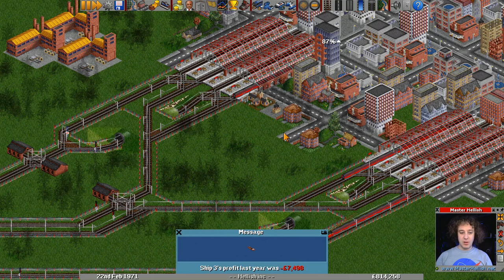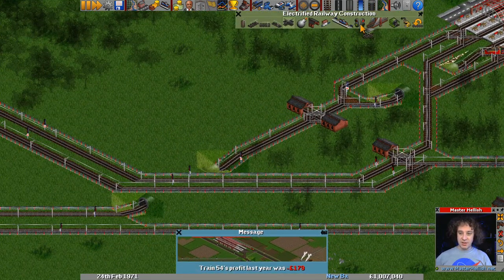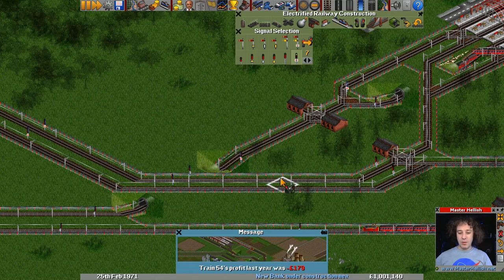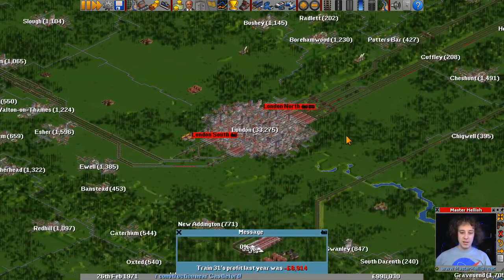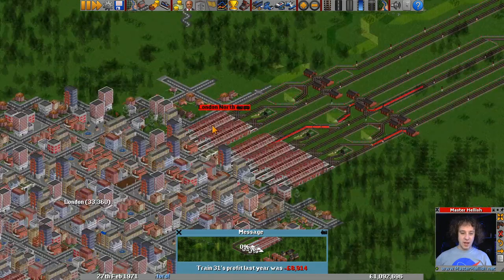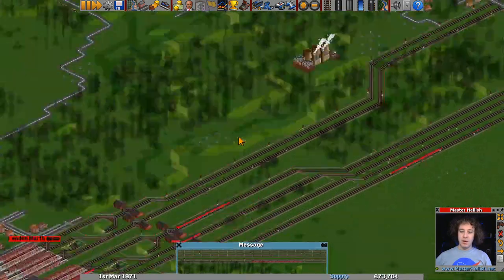Once the train speeds increase, that will work even better — there'll still be trains coming up behind the last one. Having an extra set of signals here might help, but for now we'll leave that. That's looking good. How are we looking at London North? Oh my goodness, we've got loads of things at London North.